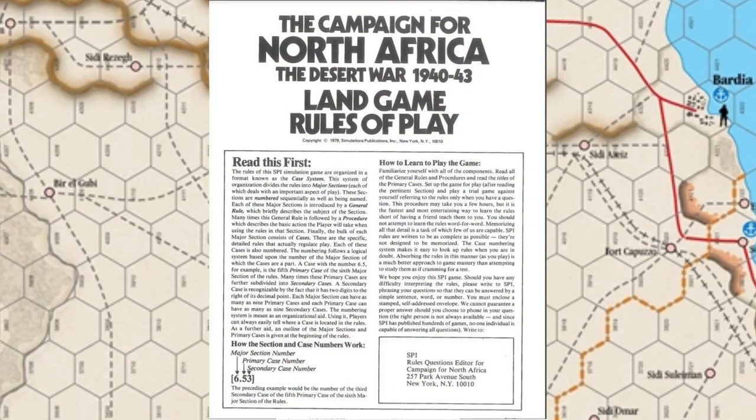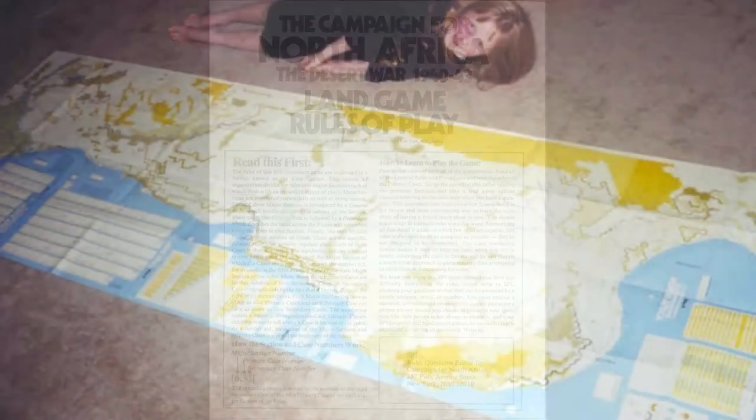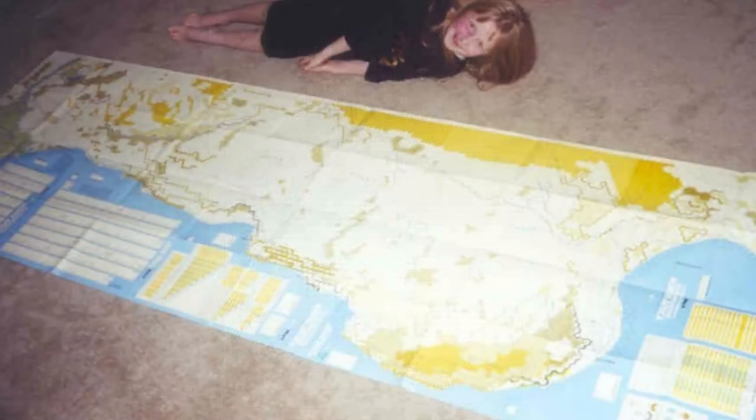You can tell a game is going to be grueling if the first page you see is a warning. The very first page of the Campaign for North Africa's rulebook is meant to prepare you to read the rules. If a player needs a warning just to read the rules, then the rules aren't even that good. The quick reference sheet is 34 inches long — and that's for quick reference. The board itself is a whole other story: the game board, a map of North Africa, is 10 feet long.